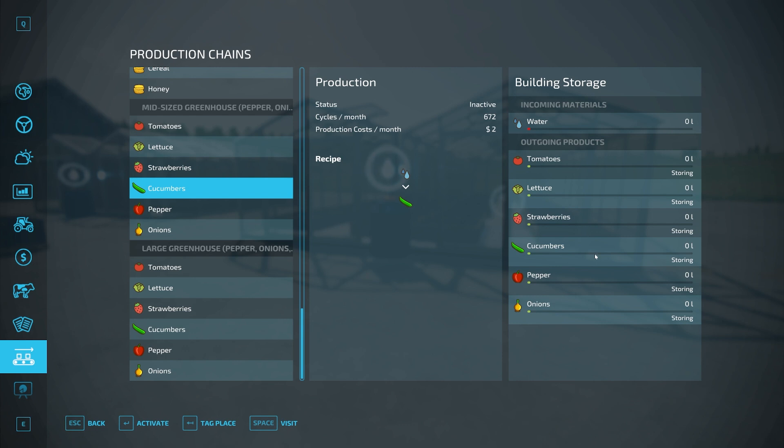Just like any other facility with productions, you have storing mode. You can change it to selling, where it automatically sells these products but you take a little bit of a hit, or you can change it to distributing, which will move it further along in the process if needed.